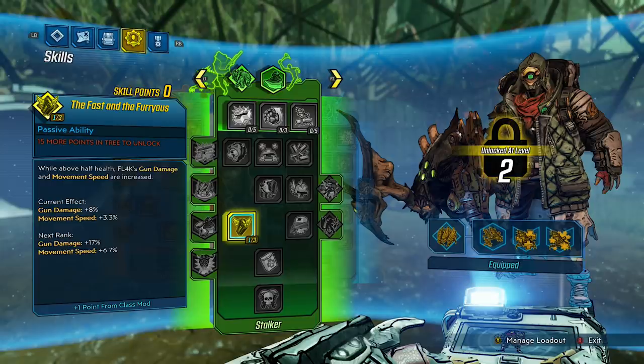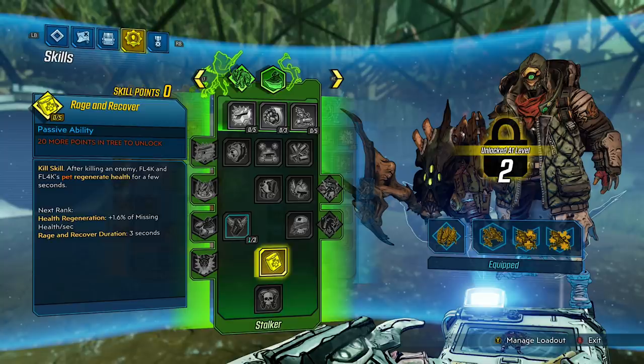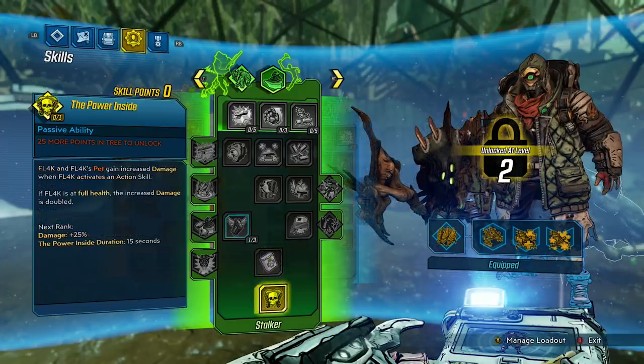The Fast and the Furious: while above half health, Flag's gun damage and movement speed are increased. Gun damage: 8%. Movement speed: 3.3%. Hidden Machine: when an enemy has no target or is attacking a different target, Flag deals increased damage against them. Damage: 6%. So if you're being stealthy or playing out of range, this skill could really benefit you. Rage and Recover — a Kill skill: after killing an enemy, Flag and their pets regenerate health for a few seconds. Health regeneration: 1.6% of missing health per second. Duration: 3 seconds. For the capstone, we have The Power Inside: Flag and their pet gain increased damage when Flag activates an action skill. If Flag is at full health, the increased damage is doubled. Damage: 25%. Duration: 15 seconds. So if you're at full health, you're getting 50% damage on yourself and your pet.